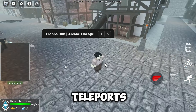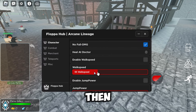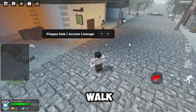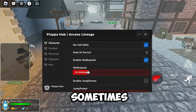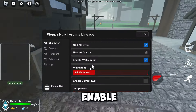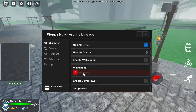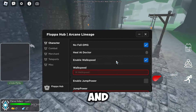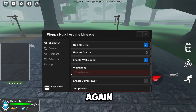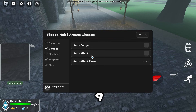We can use the walk speed slider — it can sometimes be a bit broken, but we get it to work. Enable it, select your speed, and it should be fine. We can then disable it to go back to normal. The same applies for the jump power slider.